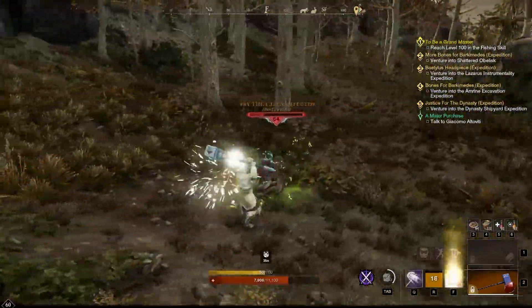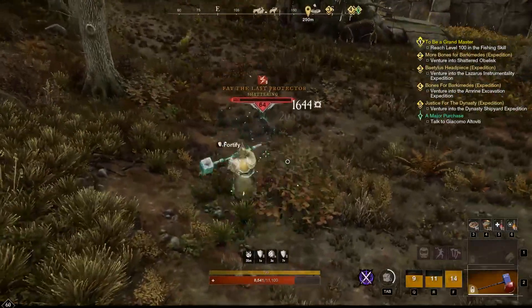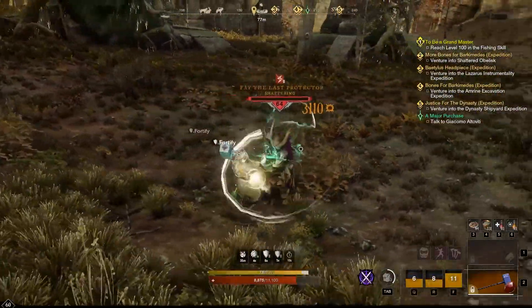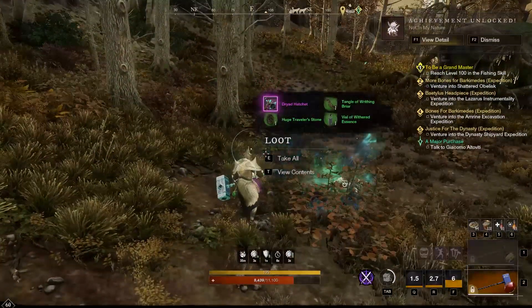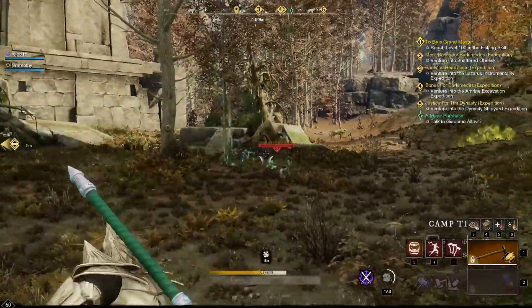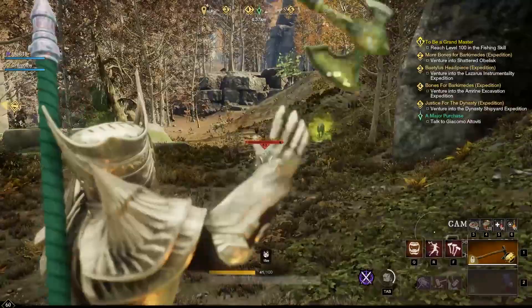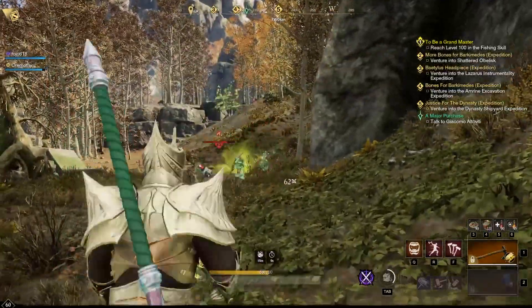Fey is level 64 and a high level mob, so make sure you have good gear when you come up here to fight him. He has multiple moves different from normal mobs — a jumping move where he leaps in the air and comes back down with a poison pool, and he can cross his swords and charge through you. If you block both of these they will do little to no damage, so make sure to throw those blocks and some dodges as well.